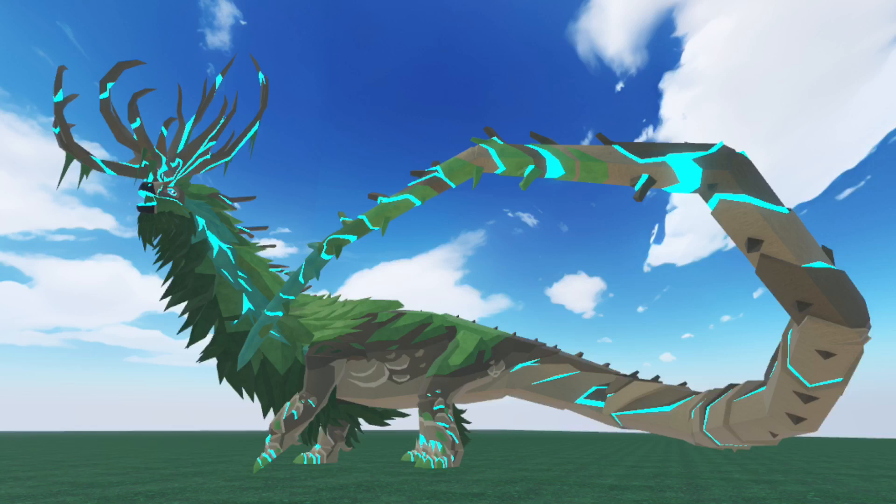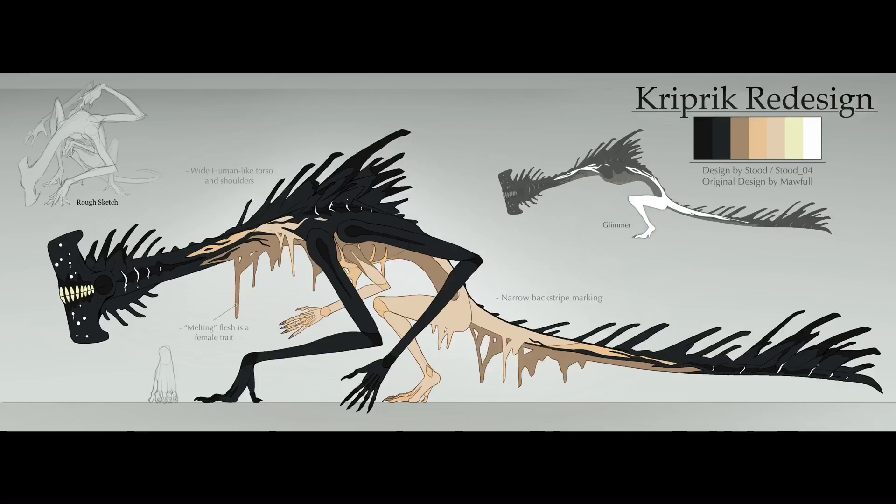The next creature I'm actually kind of excited about is the Creeprick. I love the design — it's scary, it's got human teeth, and it looks like a black-and-white spike from the movie 'The Tomorrow War.' This thing has multiple limbs and honestly just looks like a backrooms entity.